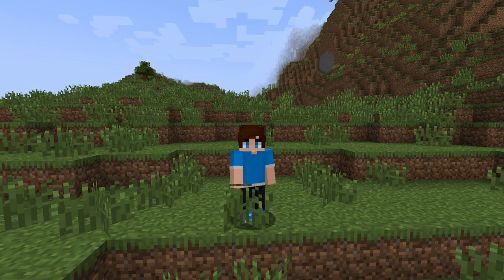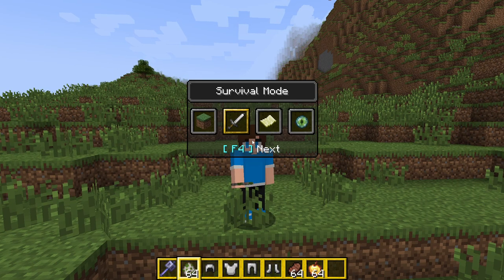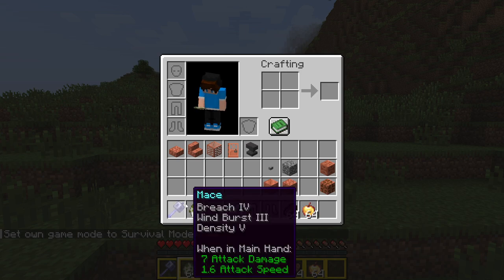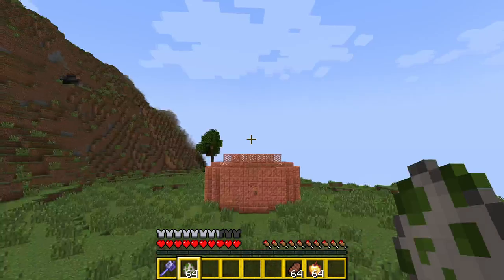Why hello there everyone, and today I'm gonna show you Minecraft's deadliest weapon. And that's not a joke. It's the mace. It has Breach 4, Wind Burst 3, and Density 5. And this is all vanilla Minecraft.